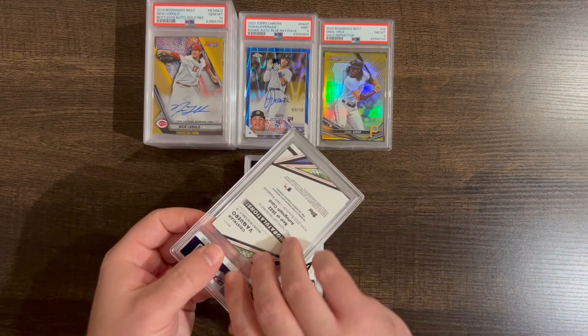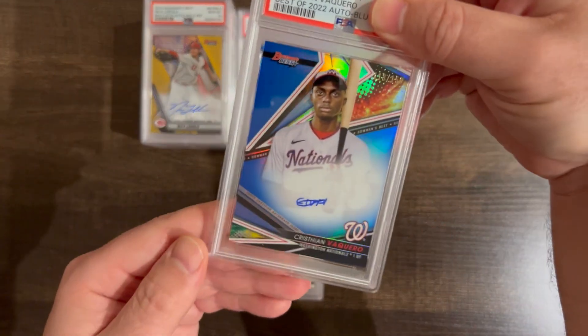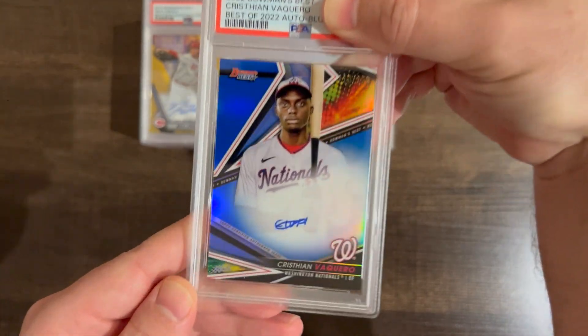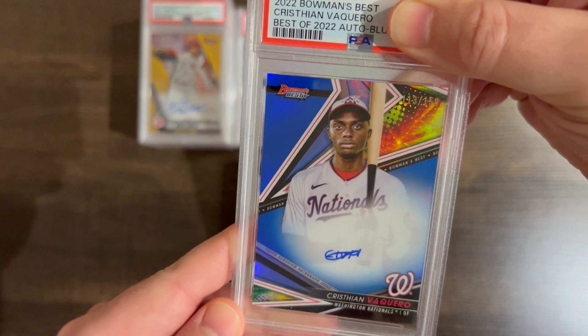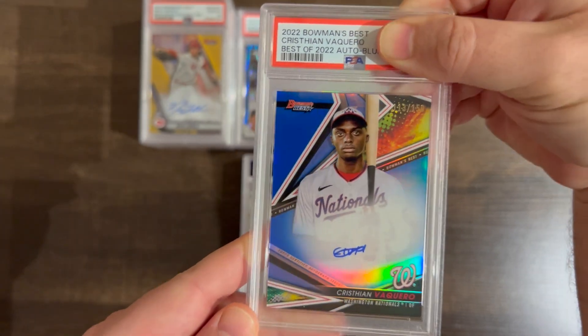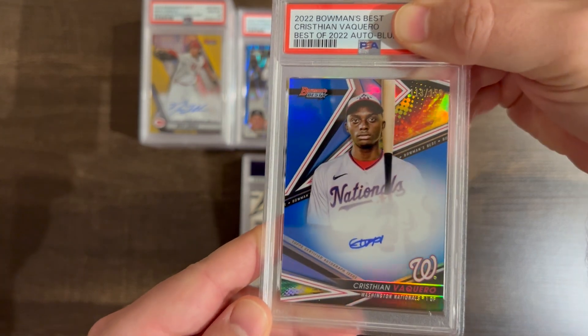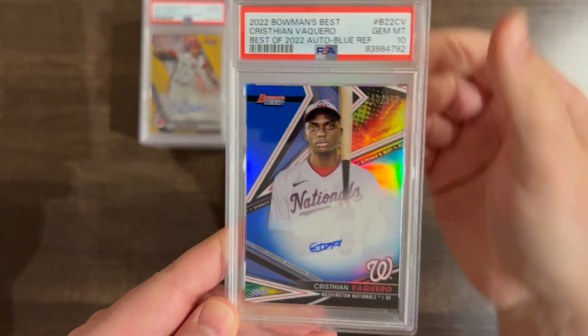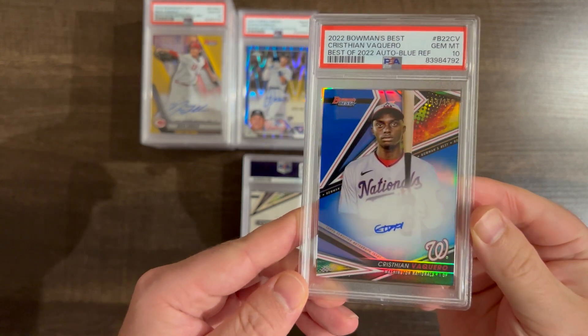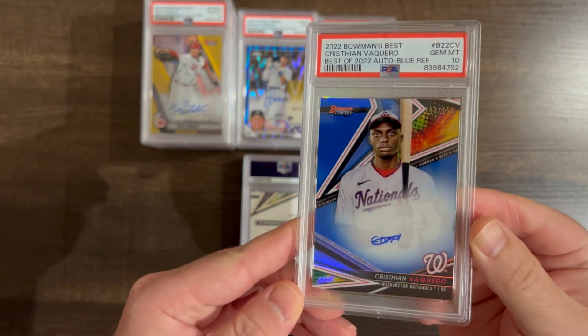Here's another Vaquero — this is the blue out of 150. Vaquero blue 150 — probably nine. Wow, color match too. I like that. Beautiful card.